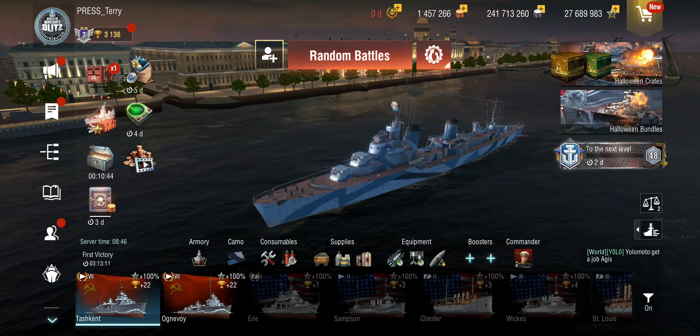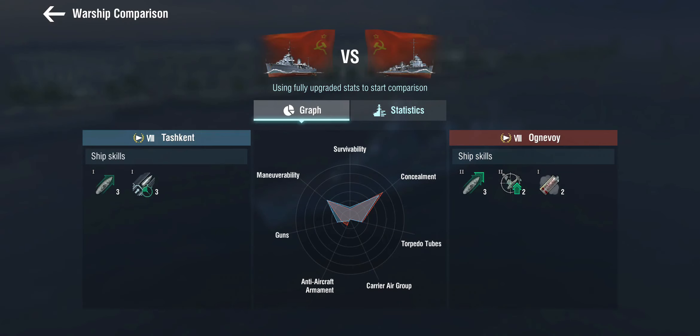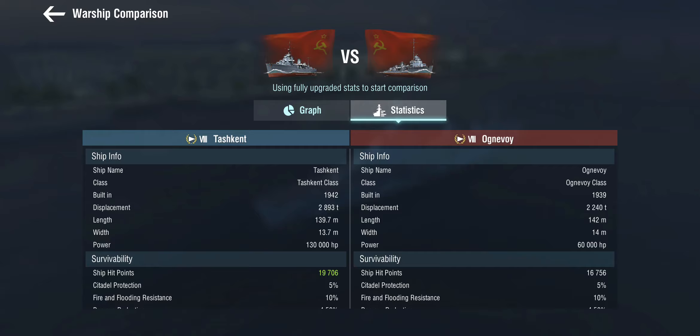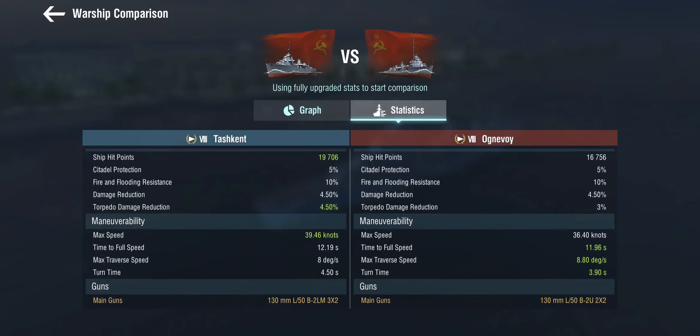Let's compare the Tashkent, which is a very big ship, to the Ognivoy and see how the two differ. The Tashkent gets the rapid reload for improving the guns, whereas the Ognivoy gets engine boost, smoke screens, and a defensive AA — much good it does. The Ognivoy is also a much squishier ship and doesn't quite have the base speed of the very fast Soviet destroyers like the Tashkent.